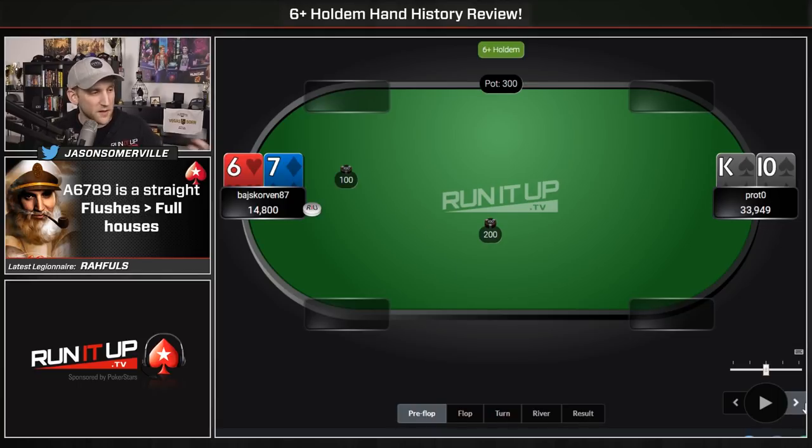I don't know either of these players, but I see 6-7 offsuit is our button. King-10 suited is first to play — pretty good hand, just like in regular hold'em. 6-7 offsuit is pretty bad, right? It's not quite deuce-three, which would be the worst, lowest two cards. 6-7 is a little bit better, but not much. So King-10 limps — interesting. Remember, these guys are really deep with 150 antes.